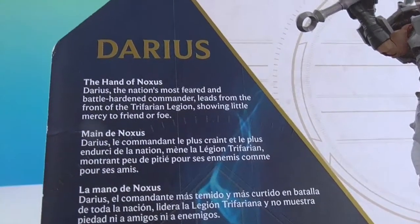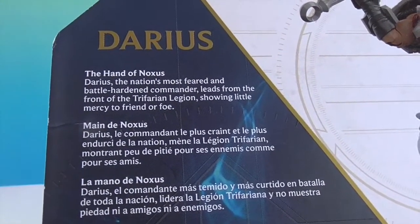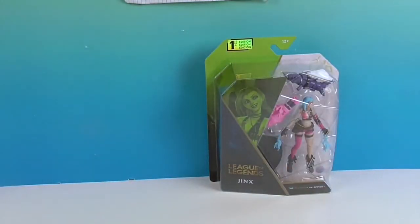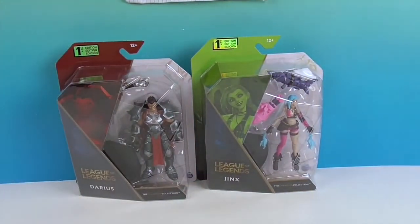One accessory — the Hand of Noxus. Darius, the nation's most feared and battle-hardened commander, leads from the front of the Trifarian Legion showing little mercy to friend or foe. Very cool — I hope I pronounced that right. I've only seen it online, but there's a five or six pack that has several characters together. They seem to be all the characters from the Arcane show — I'd love to run into that.